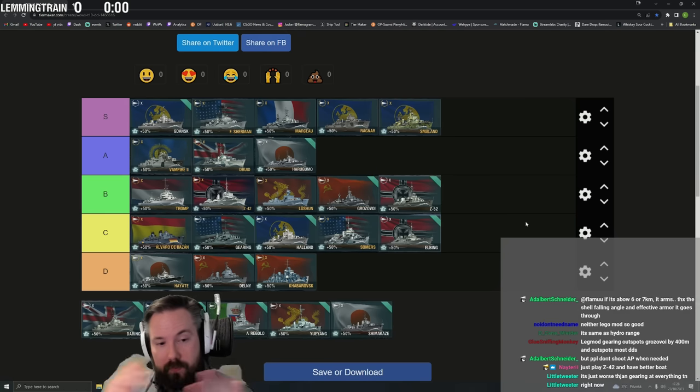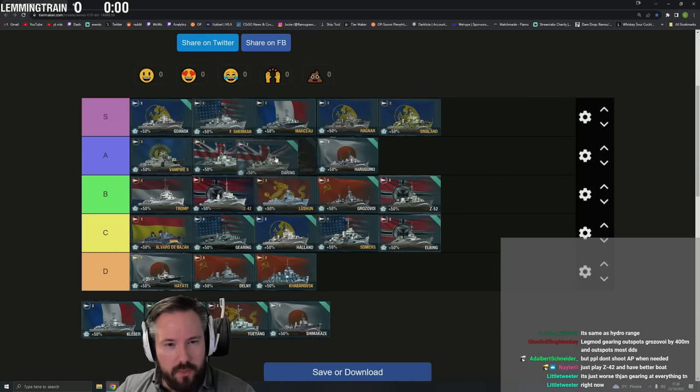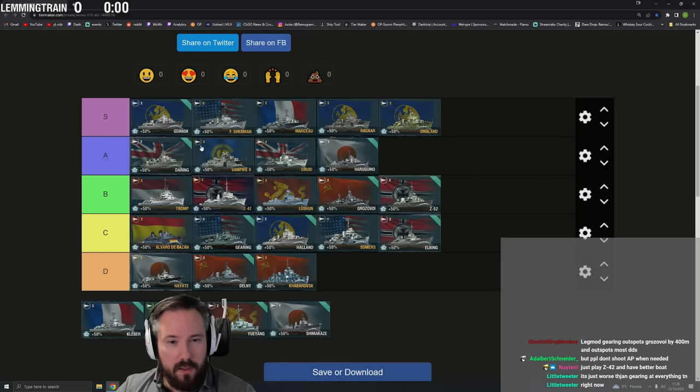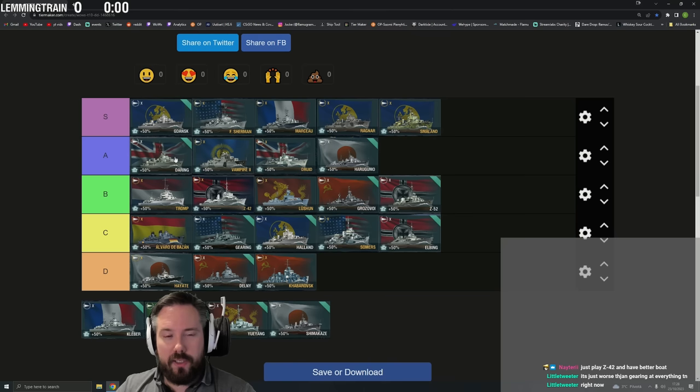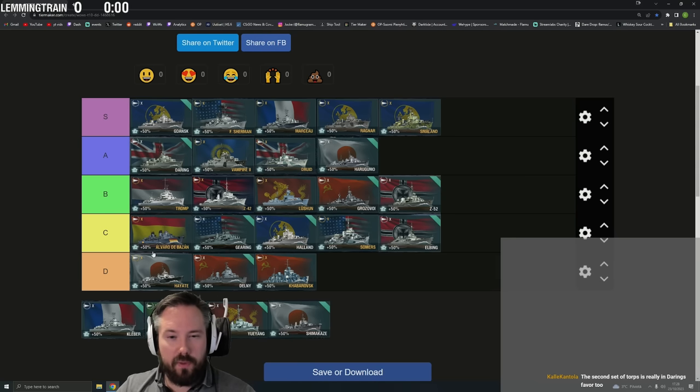Daring is A tier — actually better than Vampire 2. Vampire's hydro is nice but Daring is just too consistent at doing everything: fast reloading smoke, heal, short hydro. It suffers really only against the S tier ships — against everything else I feel pretty confident fighting comfortably in Daring. A Druid matchup might be an RNG fiesta, but generally speaking Daring handles everything well.